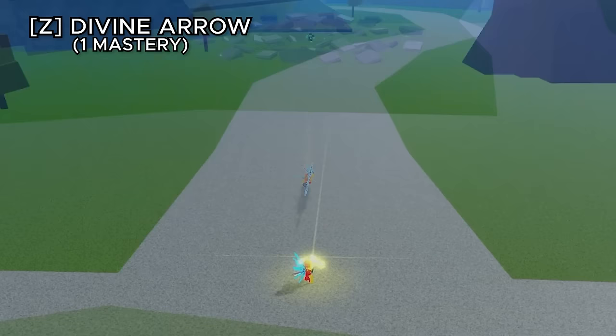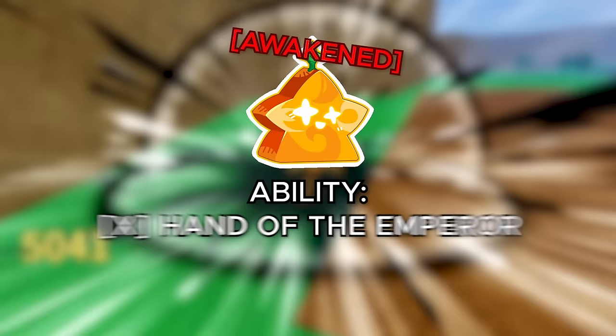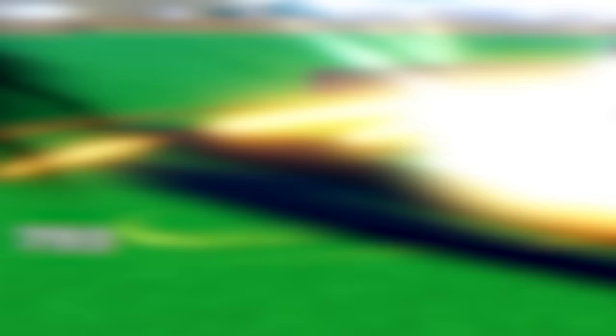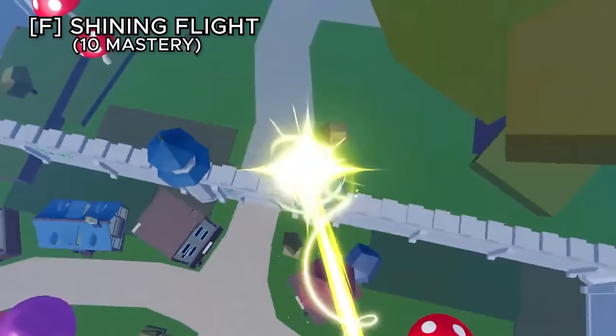Awakened light abilities: divine arrow charges a bow with up to three projectiles at max charge (500 fragments). Hand of the emperor charges a huge light beam for heavy damage (3,000 fragments). Light speed destroyer lets you dash around and speed blitz enemies (4,000 fragments). Wrath of god upgrades sky beam barrage to be stronger and faster (5,000 fragments). The awakened movement ability upgrades light flight so you can now control the direction you travel, which wasn't possible before (2,000 fragments).